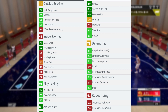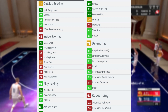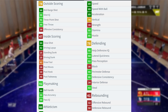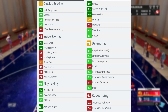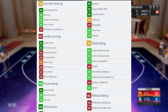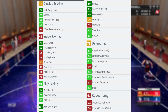88 athleticism, 89 speed, 89 acceleration, 70 vertical, 39 strength, 95 stamina, 95 hustle, and 69 overall durability. I don't think anybody has ever gotten injured in MyTeam. 2K, if anybody from 2K is watching this, please take out injuries from MyTeam — they had that glitch where people were getting 100, 300 game injuries. Just take out injuries altogether, like they took out the ability to add badges.